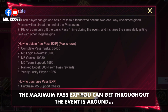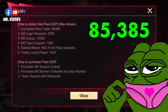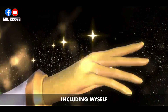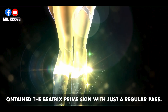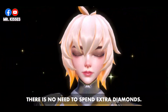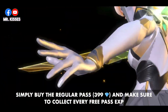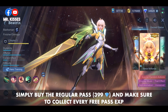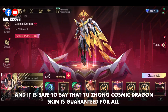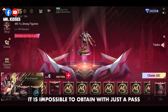According to the event guide, the maximum pass experience you can get throughout the event is around 85,385. Similar to last year, most players including myself obtained the Beatrix Prime skin with just a regular pass. There is no need to spend extra diamonds — simply buy the regular pass, collect every free pass experience, and it is safe to say that Yuzhong's Cosmic Dragon skin is guaranteed for all.